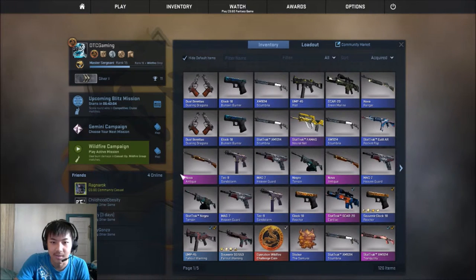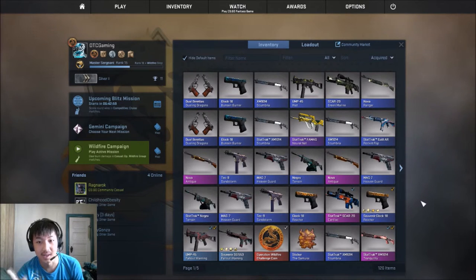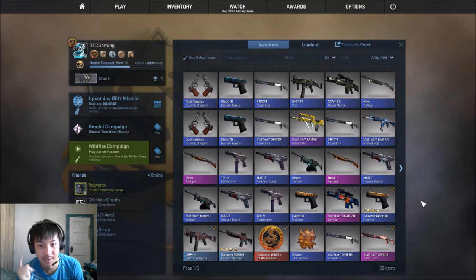Okay, so I got: Galil StatTrak, Scumbria StatTrak, NeutralNet StatTrak, Scumbria, Burnton Burner, Dueling Dragons, Ranger, Green Marine, Riot, Scumbria, Burnton Boner — Burnton Boner, I said Boner.